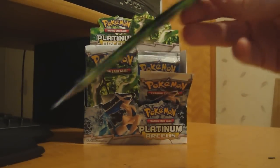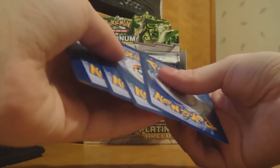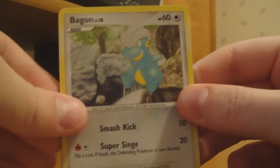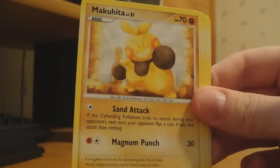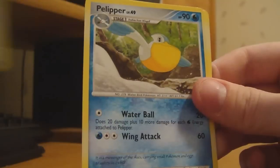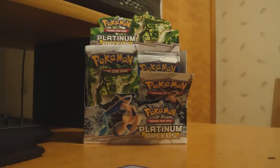Got time for maybe a few more packs, so we'll see how things go. Alright, so we got another Bagon to start off the pack. Burmy Sandy Cloak, Makuhita, Tangela, Buneary, Pelipper, Bronzor, and a Professor Oak's Visit. Hmm, seems like the same pack I got a while ago.